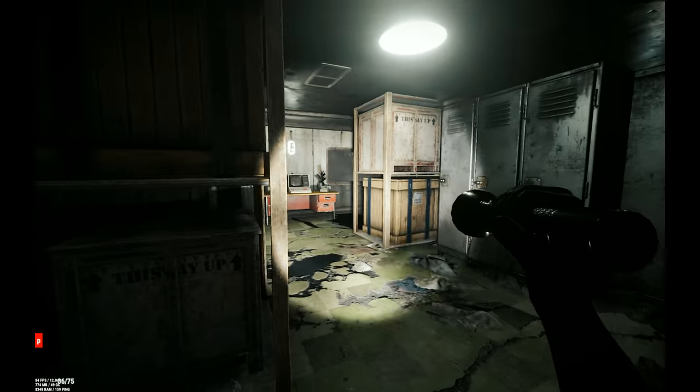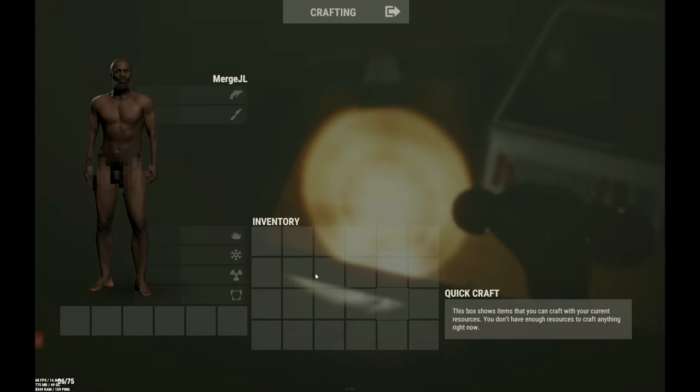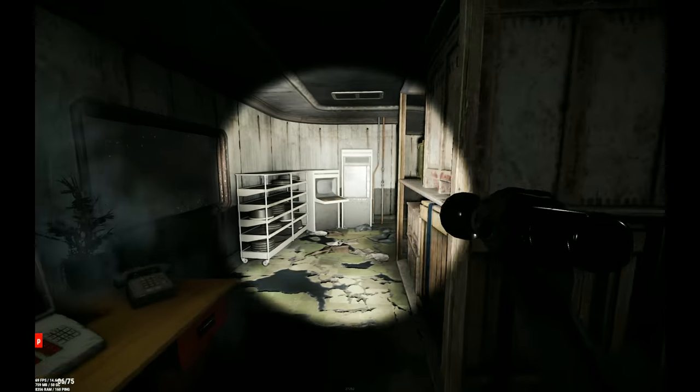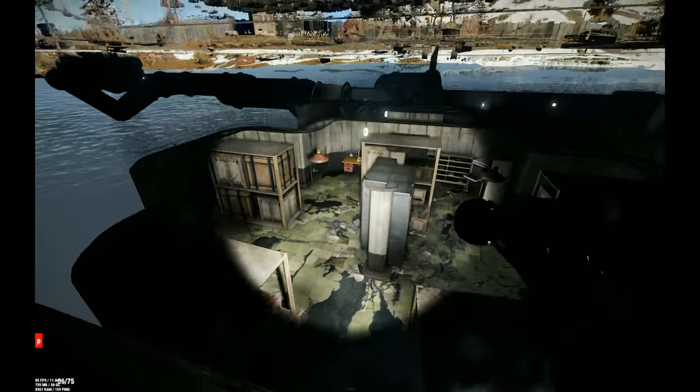There's lots of loot in here which you can loot. And if you come over to this desk you can get a red keycard. So that's how you loot Airfield's areas.